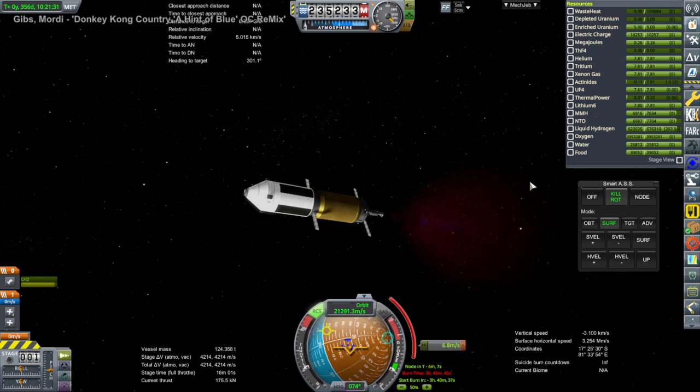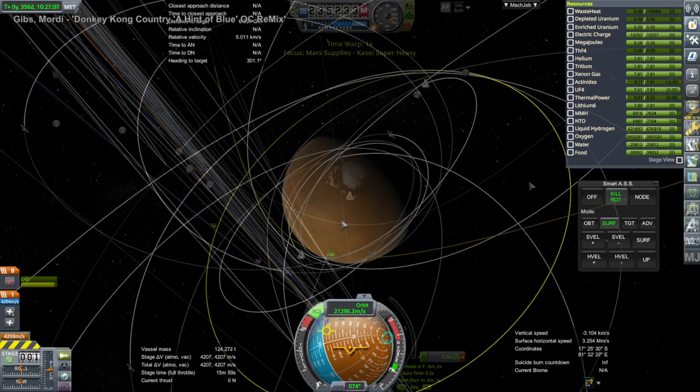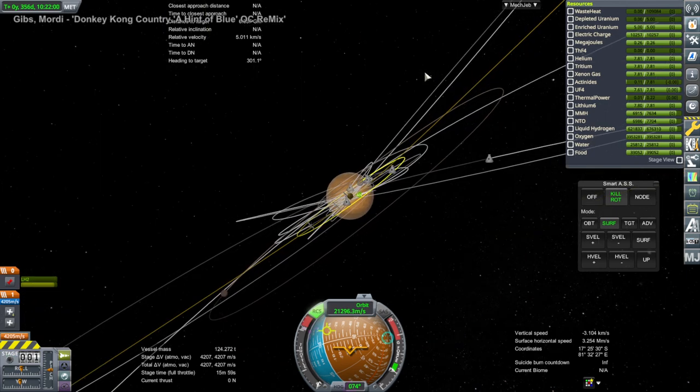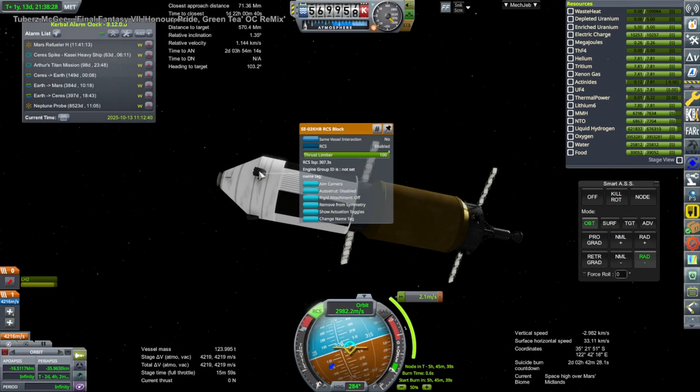We begin with two Mars missions. This is a supply mission carrying food, water, and oxygen, and we also have a propellant supply mission carrying primarily hydrogen. Both are approaching Mars at the moment and we're doing correction burns and then the capture burns with them.